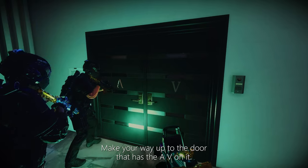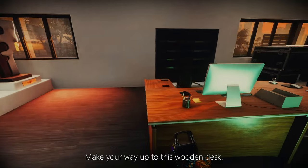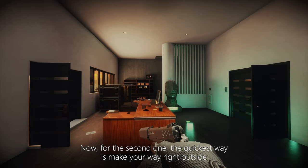Make your way around by the pool table and up to the door that has the AV on it. From here, make your way up to this wooden desk and it's right here on the edge — collecting evidence.